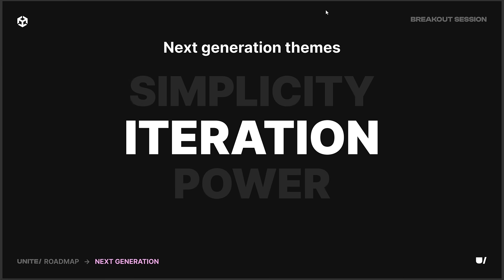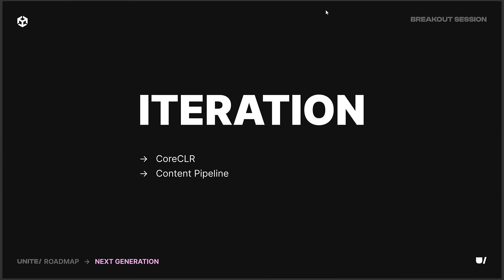Next we go into iteration, and this is a big complaint about Unity right now — basically the build time of the content pipeline, as well as Core CLR. They're stuck on a version of Mono from the stone age for a very long time, and they are moving to Core CLR.